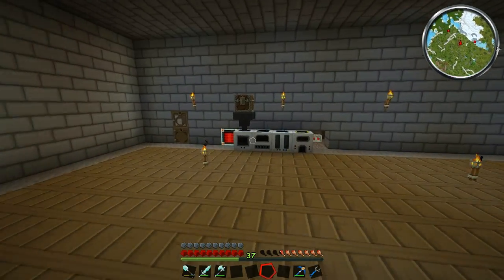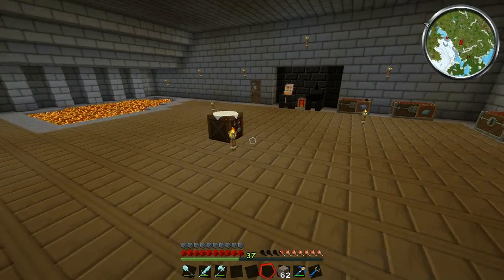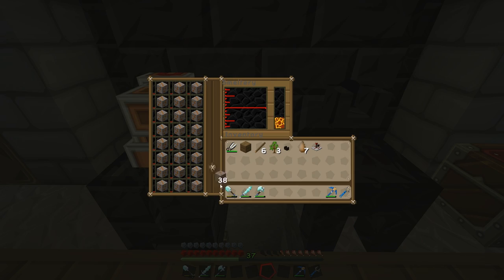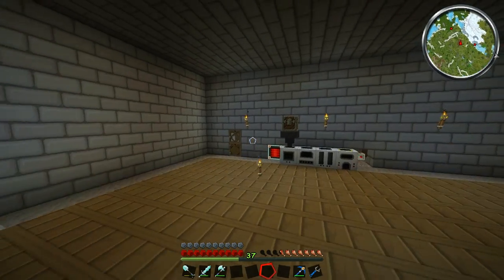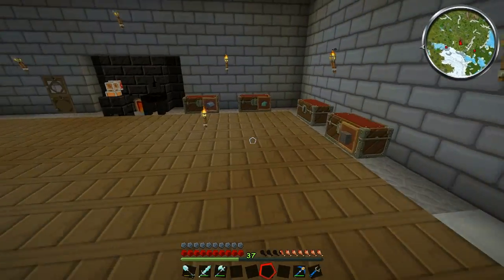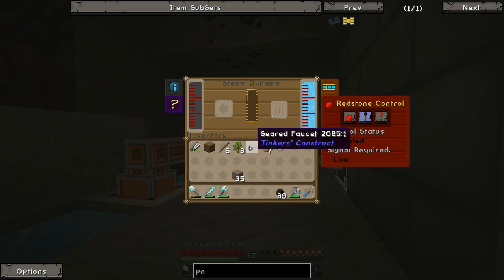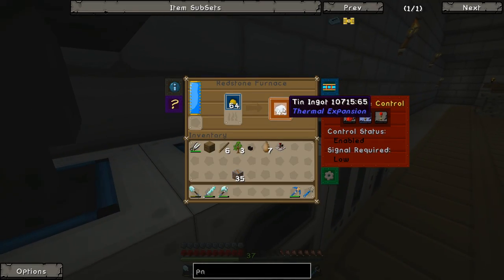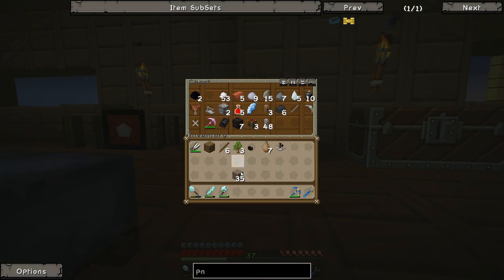Let's have a look over here. If we grab a bunch of copper and throw it in here, it should smelt up and then automatically just pull itself out into this chest. So what I want to do this episode is sort out the problem we're having where the ingots finish and the other stuff comes in and can't get smelted. We need to set up a basic sorting system. We made item ducts at the end of the last episode.